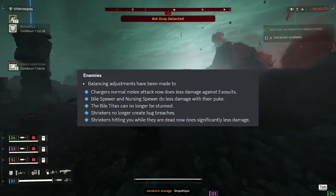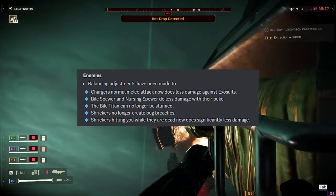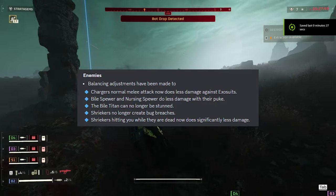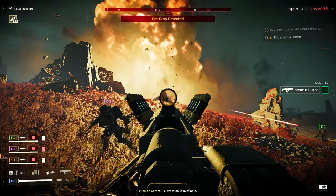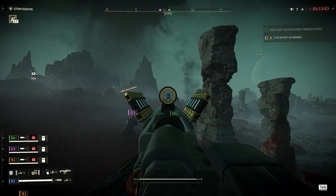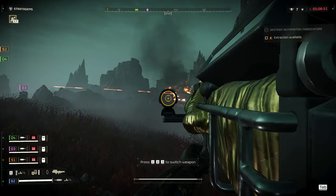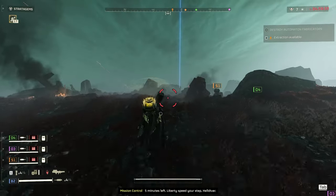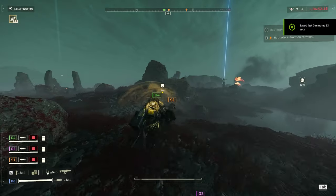Enemy balancing adjustments: Charger's normal melee attack now does less damage against exosuits. Bio Spewer and Nursing Spewer do less damage with their puke. The Bio Titan can no longer be stunned. Shriekers no longer create bug breaches. Shriekers hitting you while dead now do significantly less damage. The spewer changes are very welcome — fighting them can be a total nightmare when you get overrun. The Bio Titan not being stunnable is an acceptable change; it never really made sense. Shriekers no longer creating bug breaches is an absolute godsend for the health of the game.